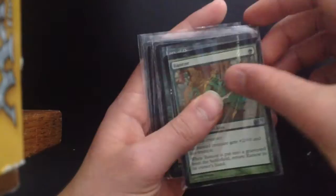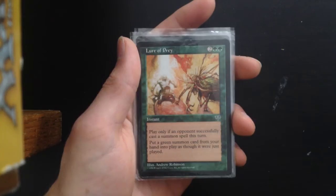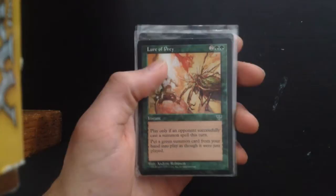We have Lure of Prey — a very interesting card. 4 mana: play only if an opponent successfully casts a creature spell. Put a green creature card from your hand into play as though it were just played. So on turn 4 you can get your biggest creatures out and just crush your opponents. Very good.